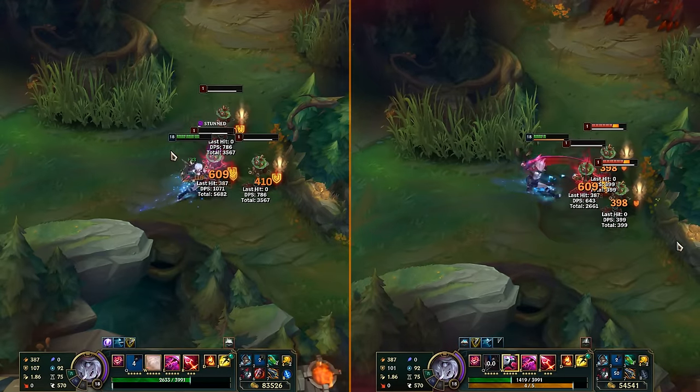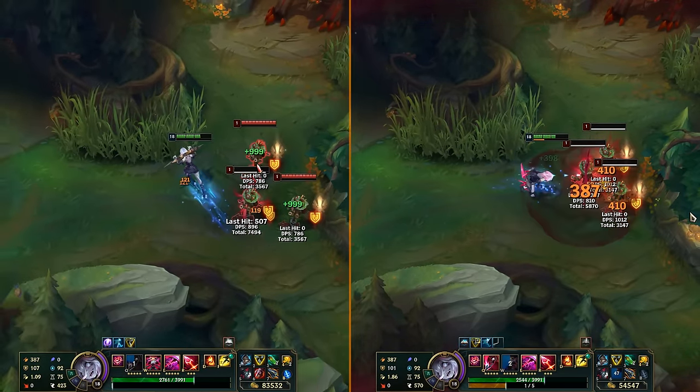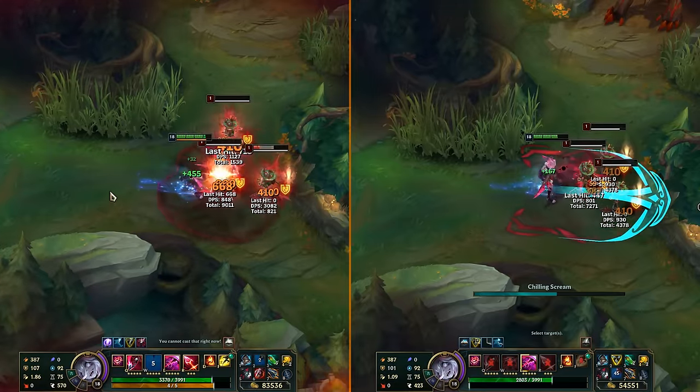So yeah, this is to stop the full lethality Hail of Blades with Youmuu's and the Collector super squishy build, and push her more toward a tanky bruiser build instead.